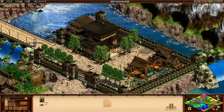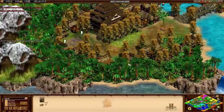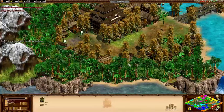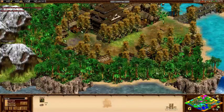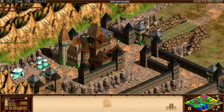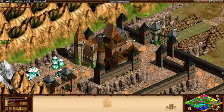and Frodo to Lothlórien so that they can all get buffed. The next is to get Gimli along with Theoden, Gamling, Aragorn, Legolas, and Haldir to the Hornburg, so that the Elven player can get some very strong archers to help defend against Isengard.